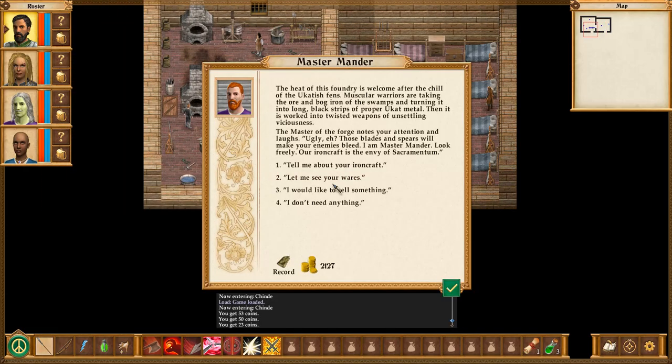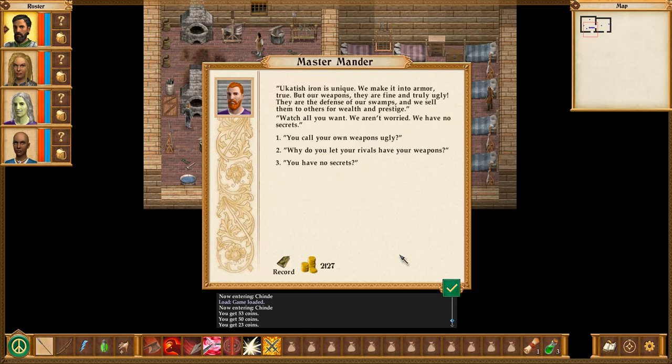Oh, Master Mender. This is actually directly connected to the forge - so these are both remaining buildings in one. The heat of this foundry is welcome after the chill of the Okantish fans. Muscular warriors are taking the ore and bog iron of the swamps and turning it into long, black strips of proper Uk'at metal. Then it is worked into twisted weapons of unsettling viciousness. The master of the forge notes your attention and laughs. 'Ugly, eh? Those blades and spears will make your enemies bleed. I'm Master Mender. Look freely. Our iron craft is the envy of sacramentum.' At least the craftsmen here seem more proud of their work than overly touchy.